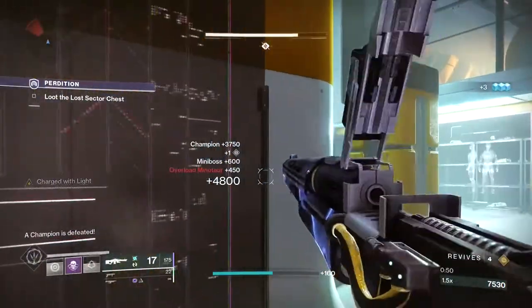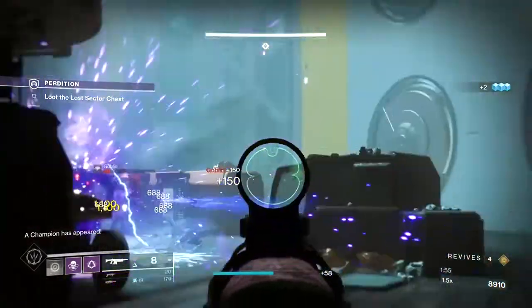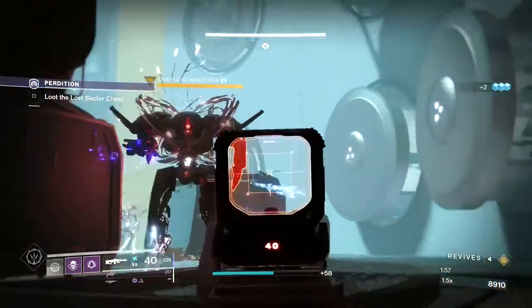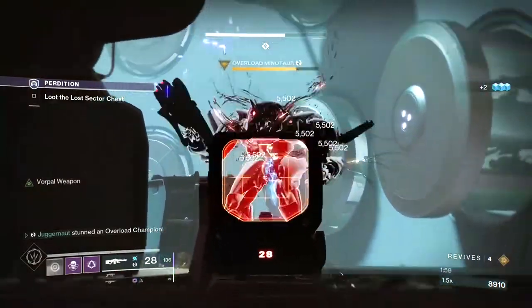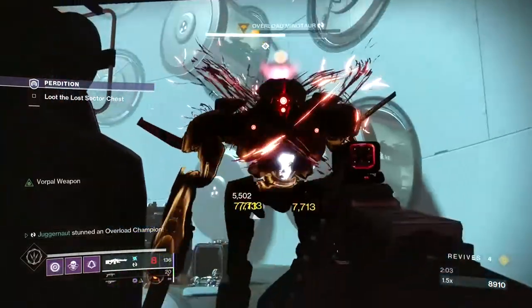Overload Champions are the most annoying type of champion in Destiny. They're able to quickly regenerate health while doing massive damage to anyone trying to bring them down. They have a circle symbol next to their health bar, with a smug look on their stupid faces.